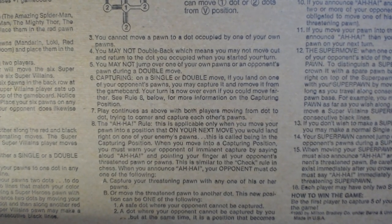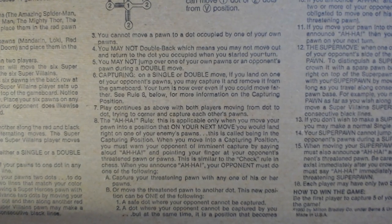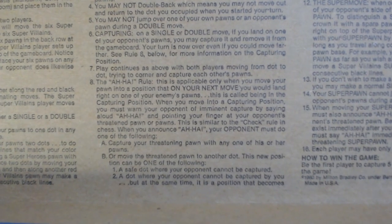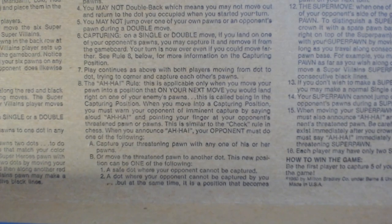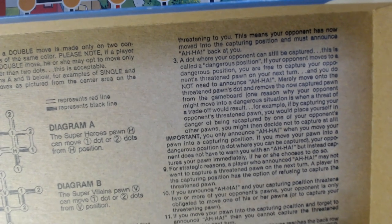The 'Aha' rule: when you move your pawn into a position where on your next move you would land on one of your enemy's pawns, this is called being in a capture position. You must warn your opponent by saying aloud 'Aha!' and pointing at the threatened pawn — similar to the check rule in chess. When you announce 'Aha,' your opponent must either capture your threatening pawn with one of their pawns, or move the threatened pawn to a new position where it cannot be captured by you.